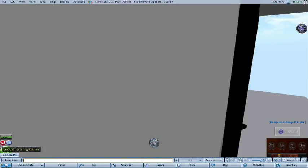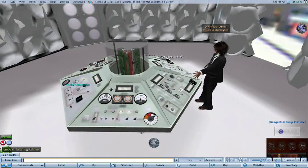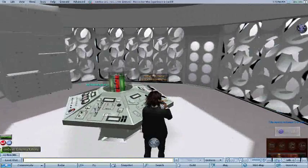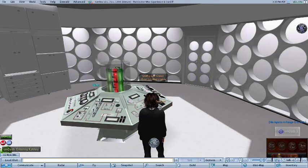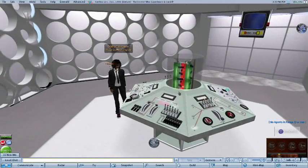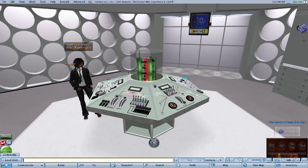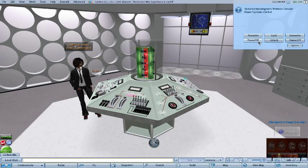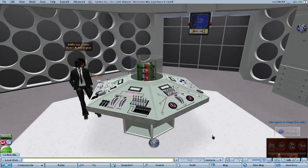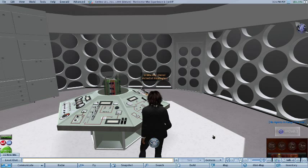The next subtle difference is what happens when you power the console off. Originally, when you powered it off, the lights switched off and the walls dimmed down — that was basically it. But now, everything shuts down. Power is literally off: no hum, no noise, and if your rotor was in flight, it's now stopped because you've switched the power off.